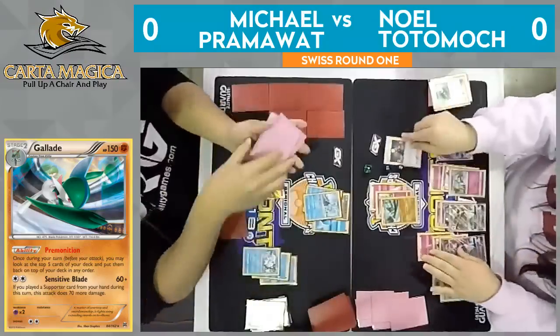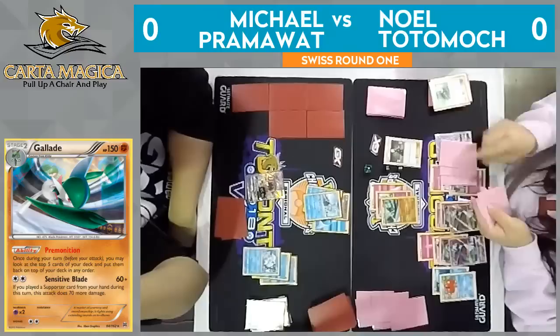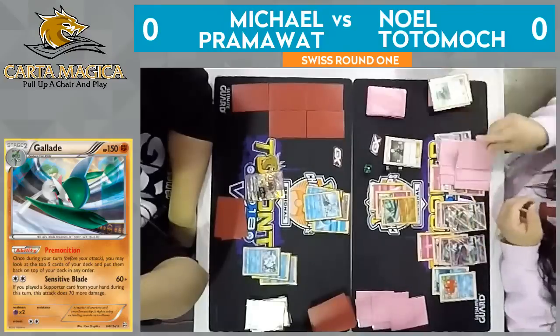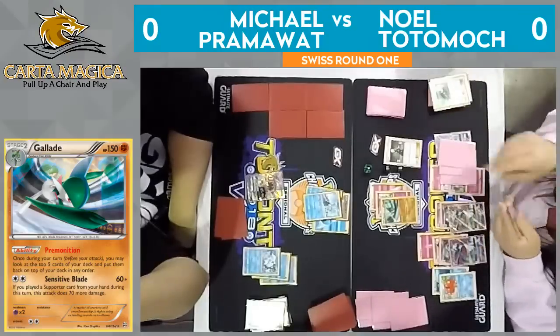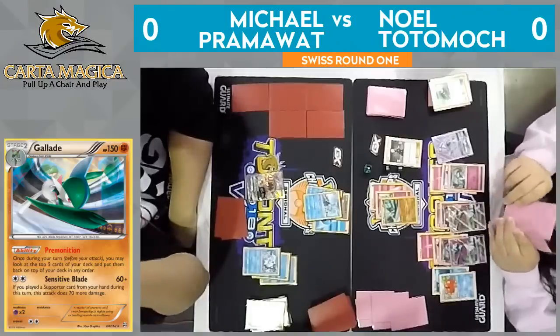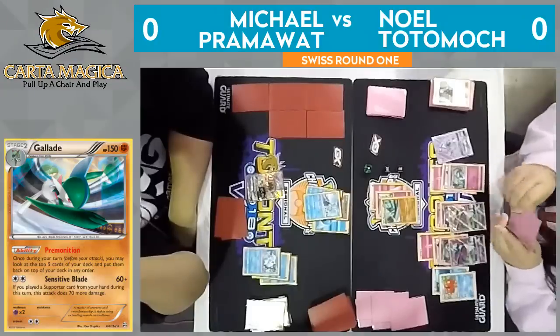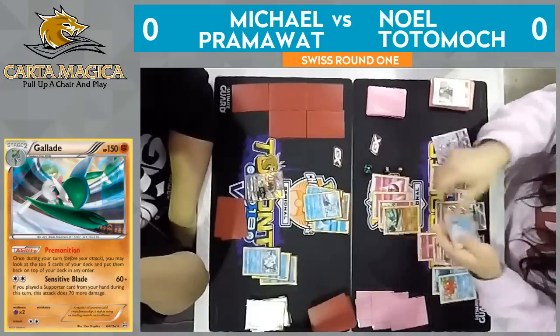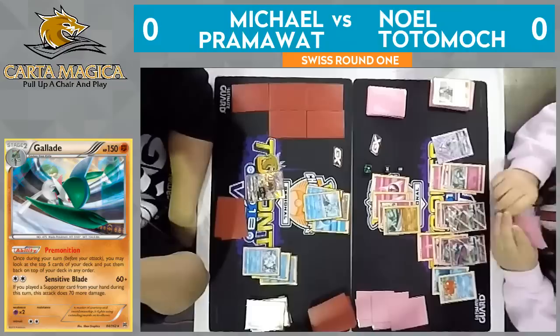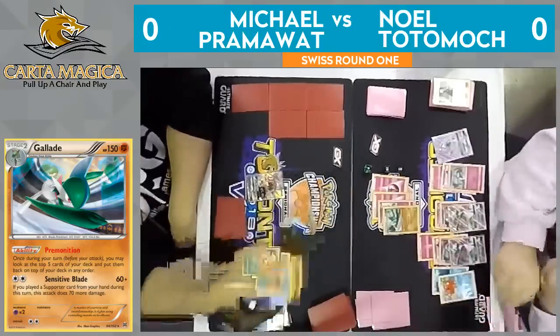Here we go, cutting the deck — let's see if he grabs at least one energy out of these six. All he needs — Double Colorless or Fairy Energy will suffice. I do see the Fairy Energy, so he can use Sensitive Blade, which does 60 damage plus 70 more damage if you played a supporter this turn, doing 130 damage — which is enough to knock out this Alolan Ninetales.